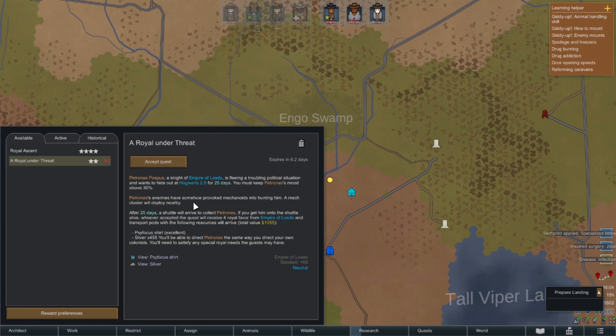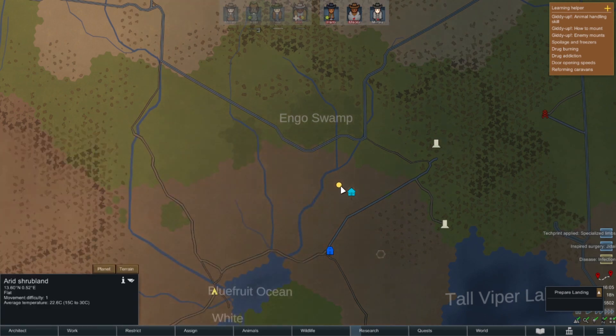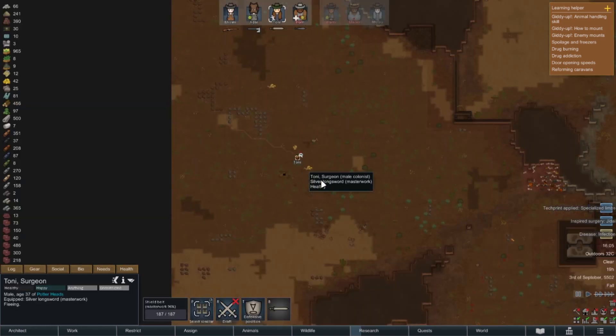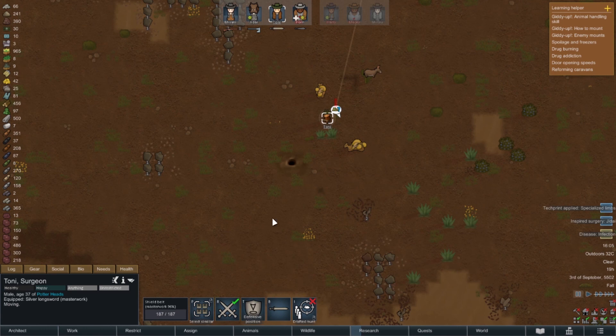I'm going to wait until my crew gets back before taking that quest, but it's definitely something we can do. The caravan is moving a bit faster now - they're still wounded but in a much better place. Wait - Tony's running away because a boom lope is after him, that makes perfect sense. Tony is being drafted - get your ass out of there! Can you outrun a boom lope? Tony's move speed is 4.42 but the boom lope... yeah, you can outrun them. Run Tony!